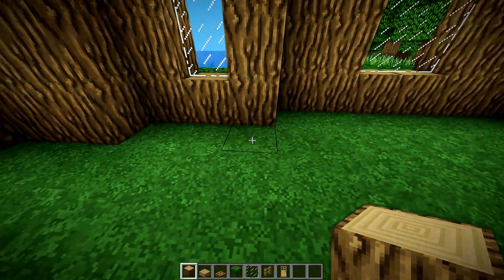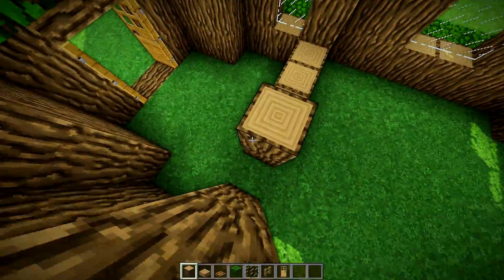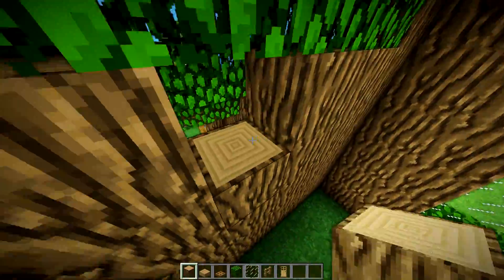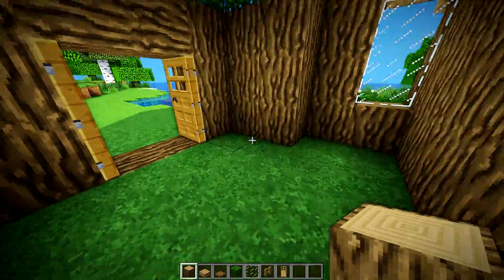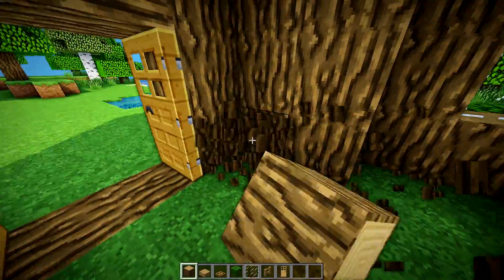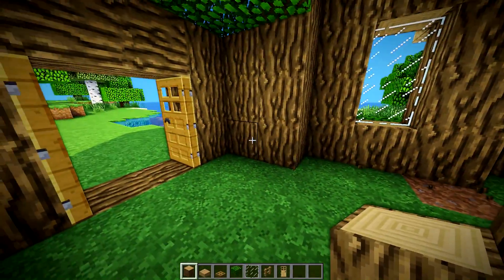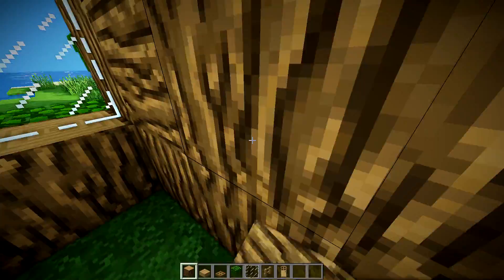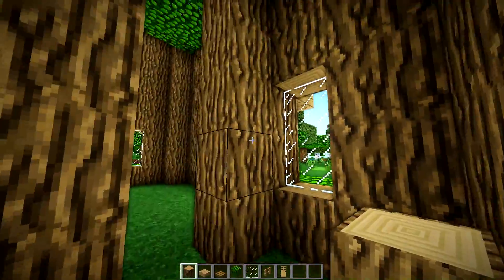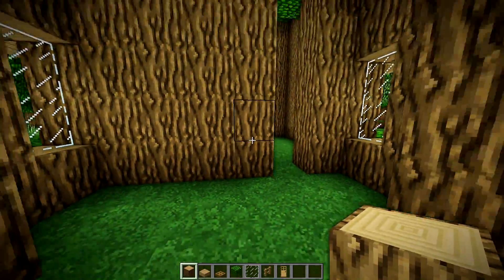First things first, we're going to build a wall. We're gonna build it on the fourth — well, the fifth block. Count out those two and then those two, and then build it, and your doorway is going to be a tall little pillar. But there's only going to be one block over here, sort of offset just to right here. That's going to be your entryway wall.